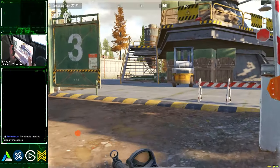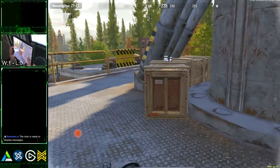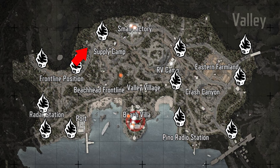Radar Station spawn. For loot mode, run up the platform and quickly loot. Wait up here for a moment and listen out for footsteps from players from nearby spawns. Run back down, head towards this spawn, then follow the wall towards Small Factory. From here, follow the same route to the Villa mentioned earlier.